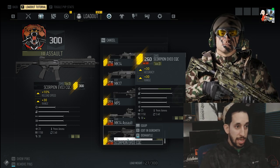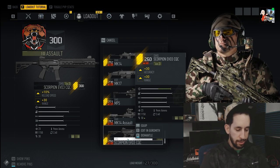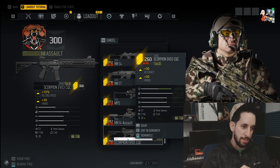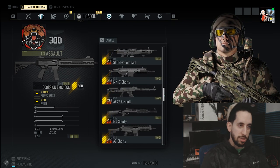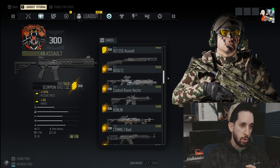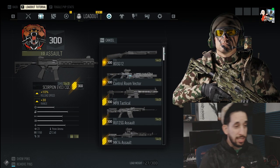The same Scorpion has 30% accuracy, 30% range, gear score 260. What I've been thinking to clean this up — I'd like to see something happen with this game because the inventory system is such a mess and it's so hard to navigate. Like, if you have a Control Vector with no recoil, I think I have another one up here — there it is, no recoil. That's the same thing, but you get the idea of what I'm saying.